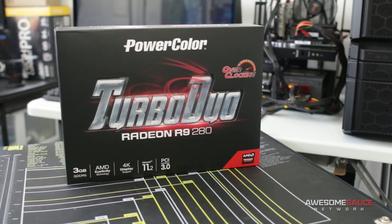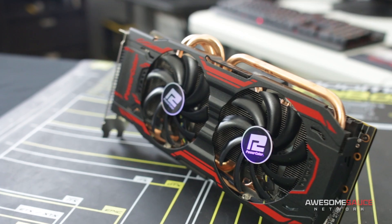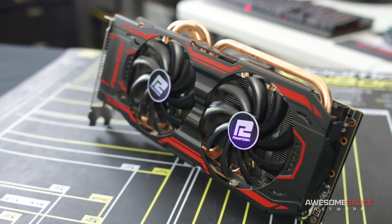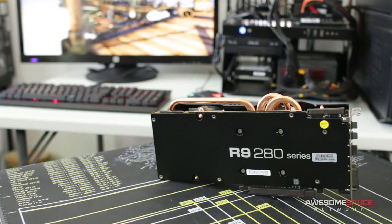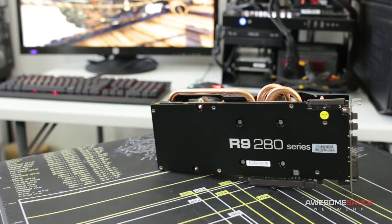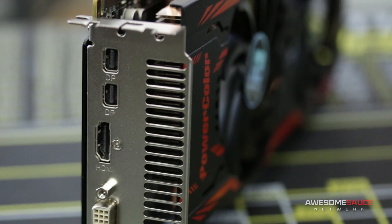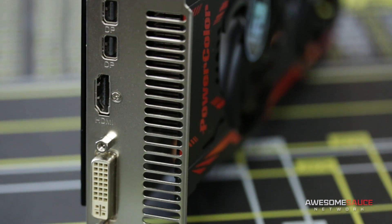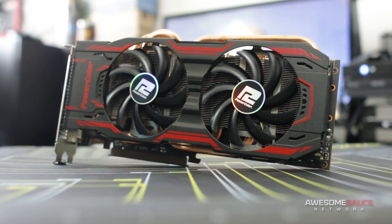Doing the bulk of heavy lifting for our games is the PowerColor R9 280. This rebranded 7950 from AMD packs a 3 gig frame buffer on a 384-bit bus, while giving us a good amount of overclocking headroom to really push our frame rate. Considering the PS4 and Xbox One sport 1.8 and 1.3 teraflops of compute performance respectively, the R9 280's 3.3 teraflops is a big step towards building a bonafide console killer. And at just $160 after mail-in rebate, this card from PowerColor is nothing short of a steal.